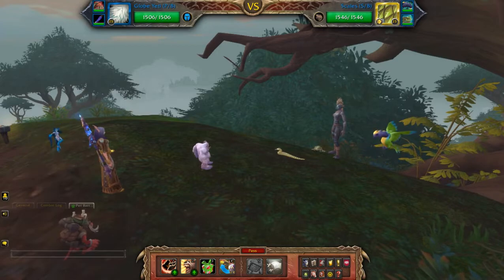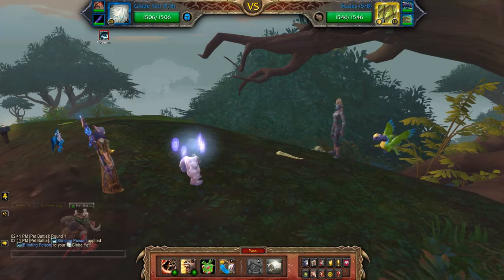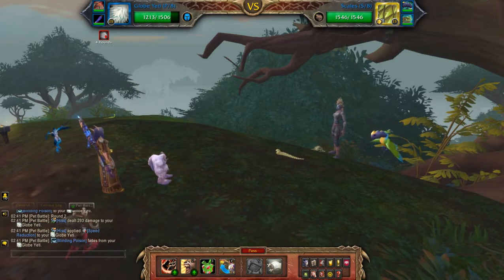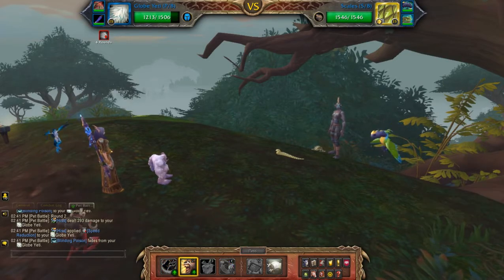First move you normally get blinded, so what I'm going to do is pass twice until that fades. The Globe Yeti is actually a Winter Veil pet that you can collect only during the event. So since that's faded, I'm going to hit Raw.